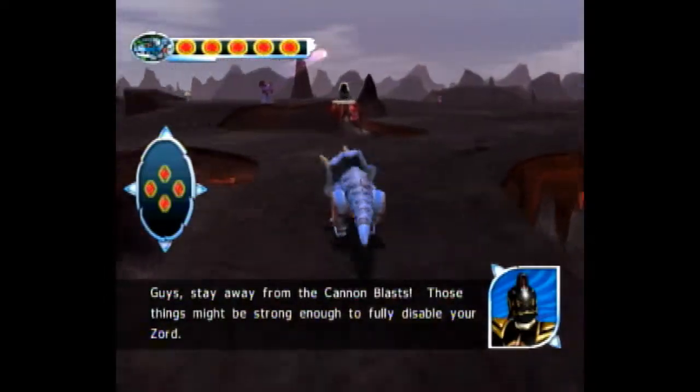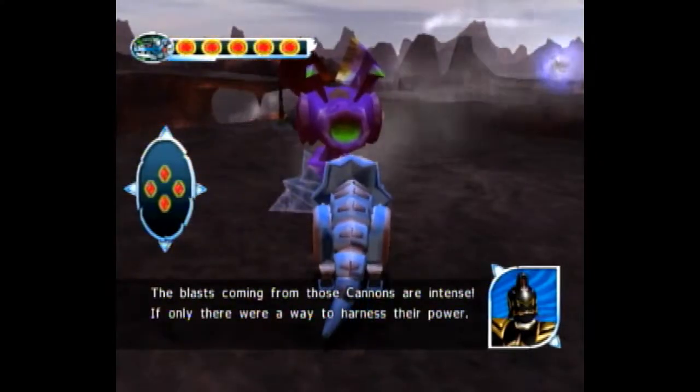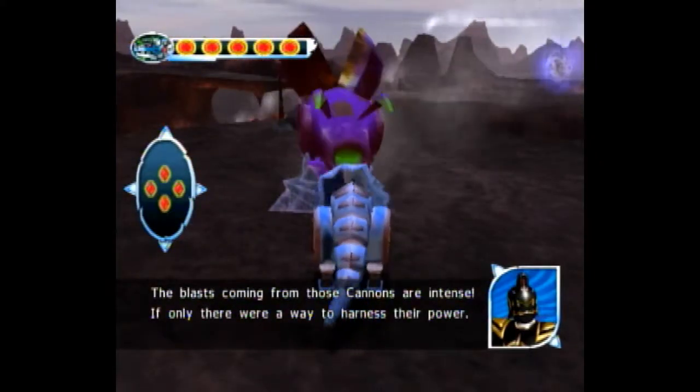You want to make sure you get that lobber. Go up right next to these cannons and just mash B when they go to attack you, or mash it at all times.